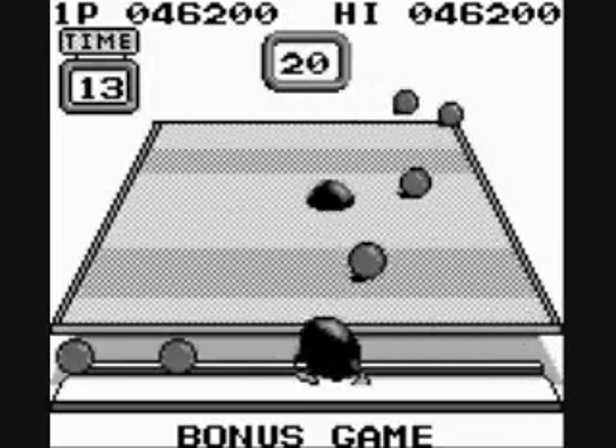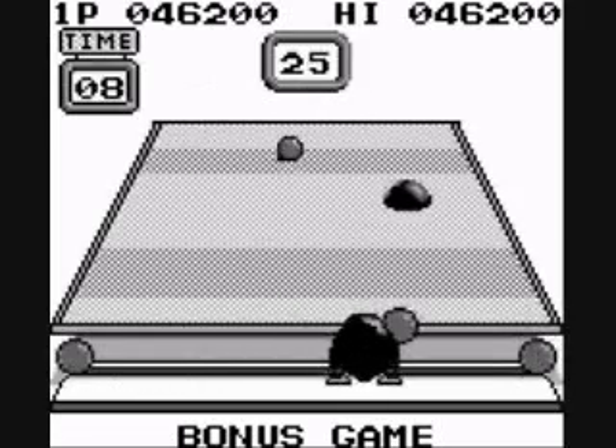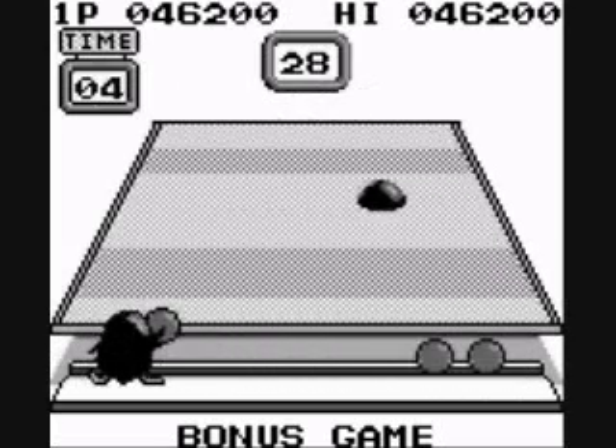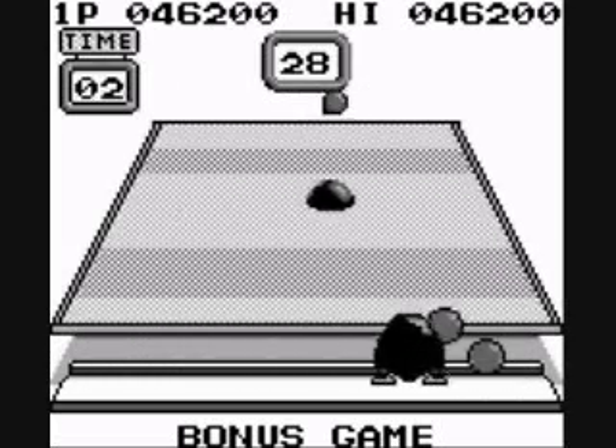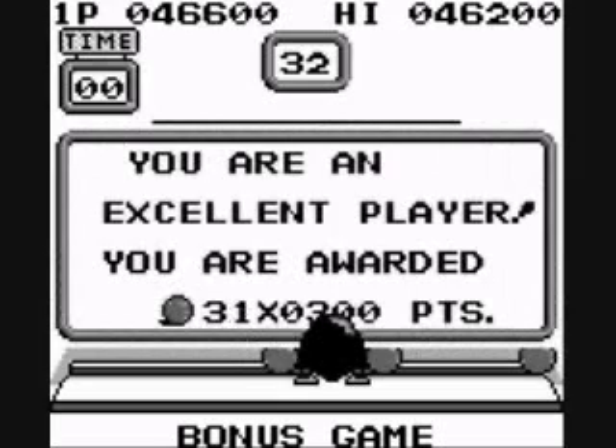This one is a vector ball — it'll suck the ball in and throw it in various directions. Sometimes it'll throw it back at you, or it'll just fling it to the other side of the board. That's 32 times 300, which is around 9,600 points.